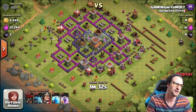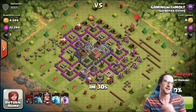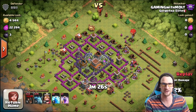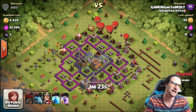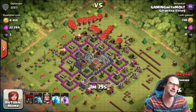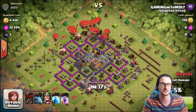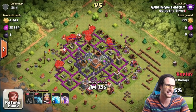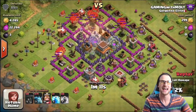We're jumping into another attack right here. This guy is pretty much a max town hall seven who just got to town hall eight, which is why his walls are all messed up. We saw this and it offers a good amount of cups so we're going to take it. He did not have much loot at all — 4,000 gold — but we're going for trophies.